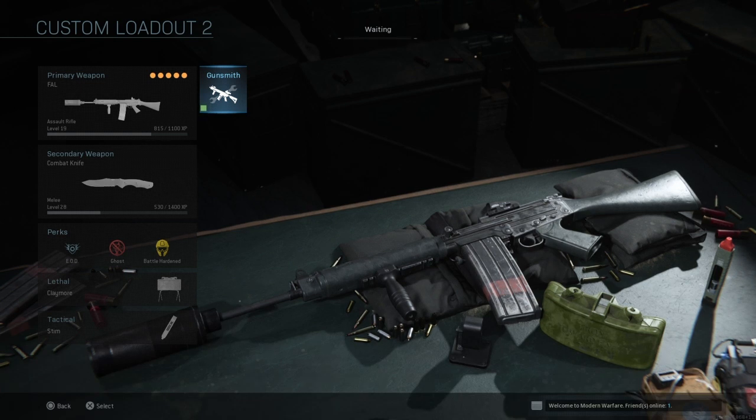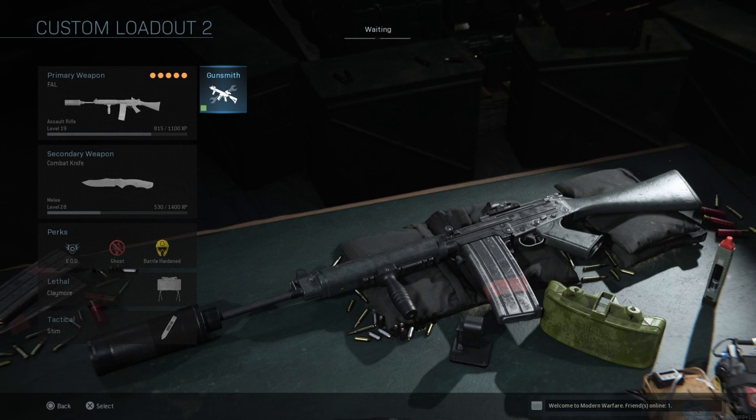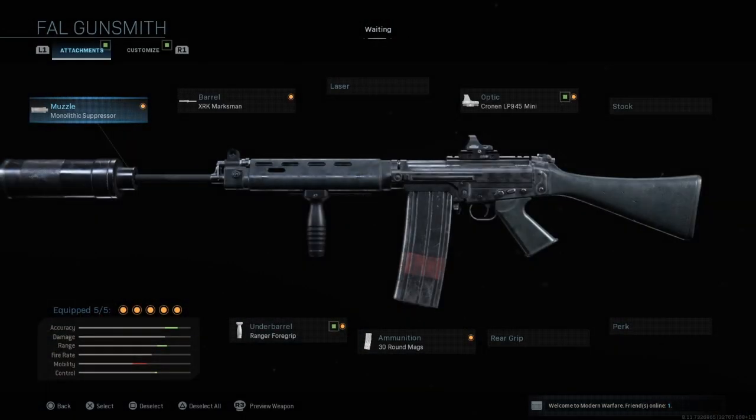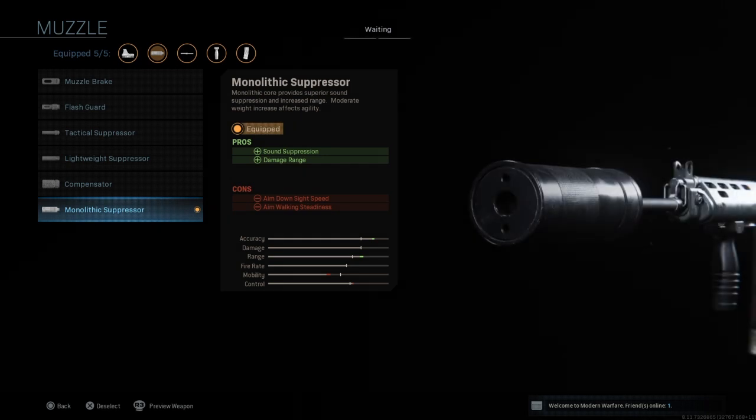Next up is the FAL. I absolutely love this weapon — I think it's one of the most underrated weapons in the game. I don't see many people talking about it or making videos on it, but in my opinion it's actually one of the best weapons in the game if you use it correctly and if you have a good trigger finger, which is one of the most important things with this weapon.